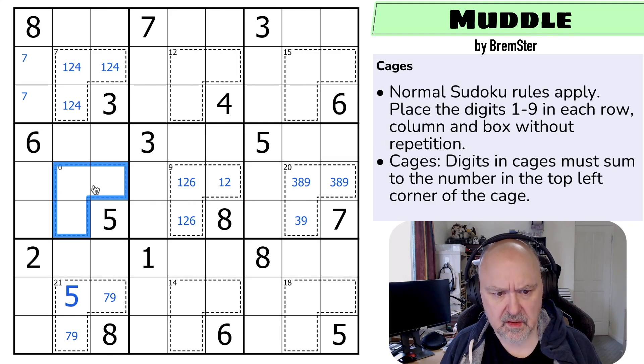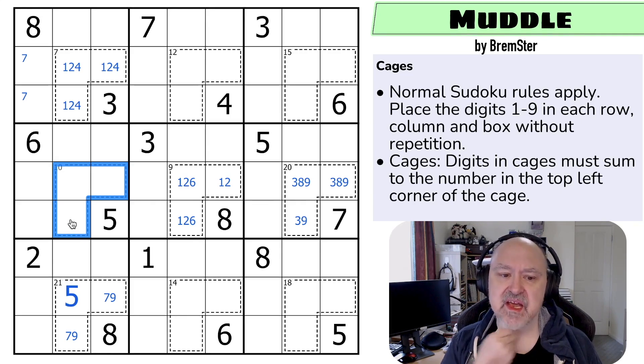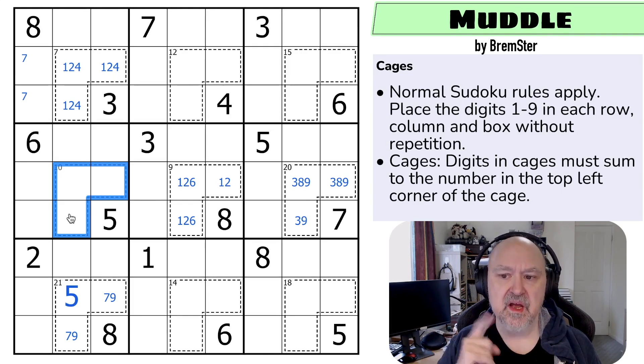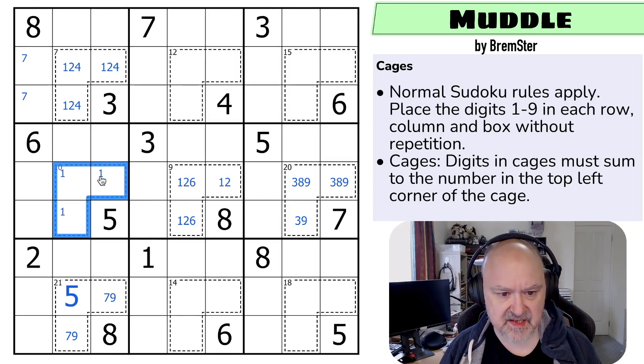For this 10 cage: I can't use one-three-five. If I don't use a one, the only option would be two-three-five, but I can't do that either. So there must be a one in this 10 cage, then two digits summing to nine. I can't use one-eight or three-six. So this is one, two, seven — because I can't use one-three-six or one-four-five. There's one and two in here and one and two in here.